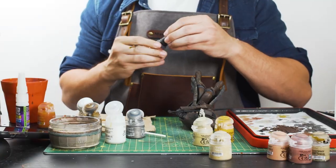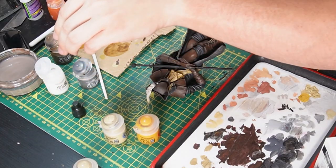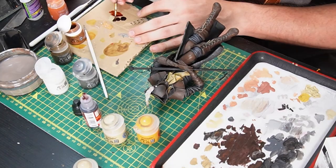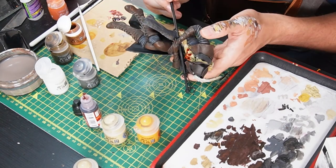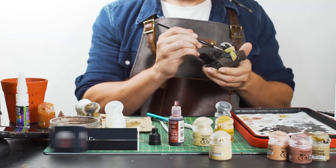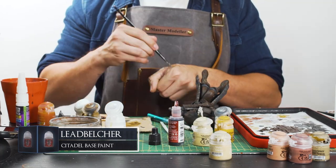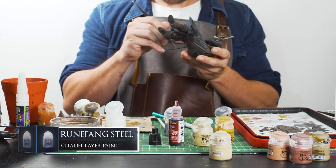Now for the most important part of the model: the blood. For this, I'm using coagulated blood from Green Stuff World. I'll start off by applying this to her neckerchief, which was previously painted with some Ushabti Bone. Then for her sword, I'm using some Leadbelcher as a base, and then I can use some Runefang Steel and a drybrush to just dust on some bright highlights to the weapon.